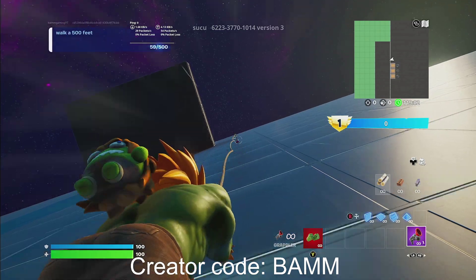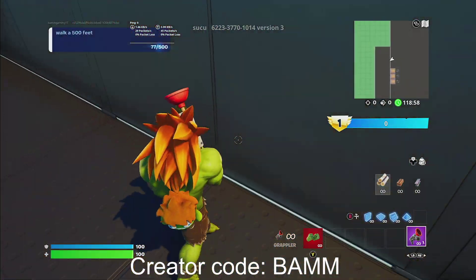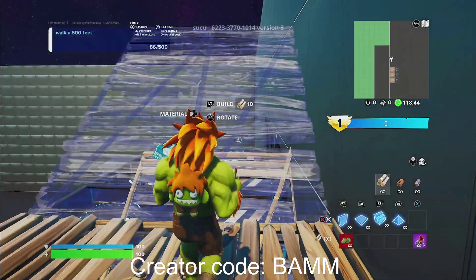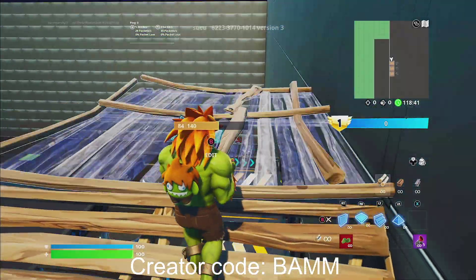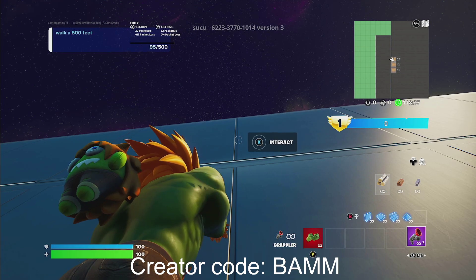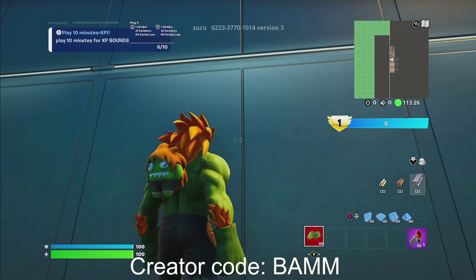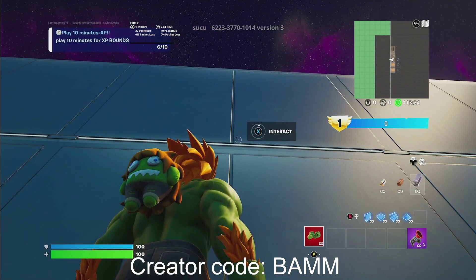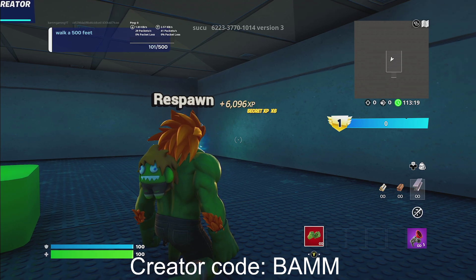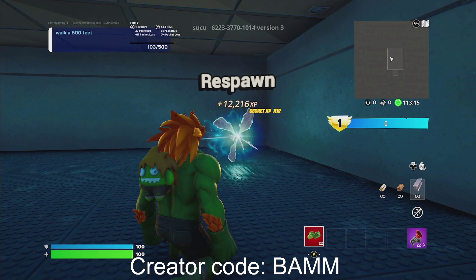So we're gonna grapple all the way up and we're gonna have to build a floor. Once you grapple up and build the floor, you want to make sure that you're two levels above the thing, and you guys are gonna build a floor right over here. Then right over here you guys should see it say 'interact'. Just go ahead and hold interact, and you guys will start to get some really nice XP. Do not go into the respawn before all the XP finishes counting — I'll tell you guys how much we get.